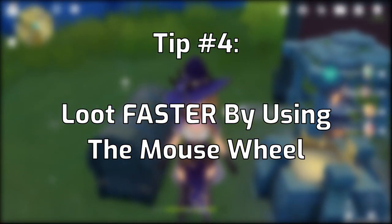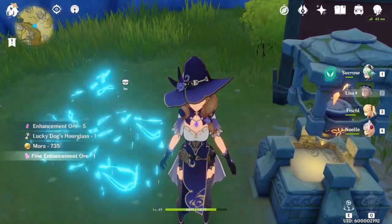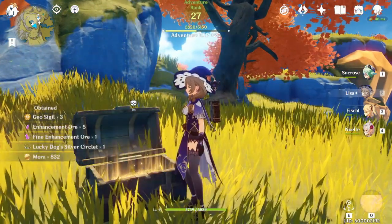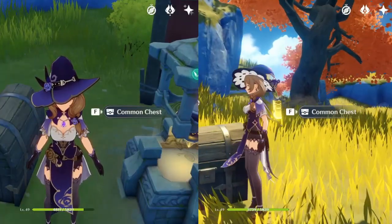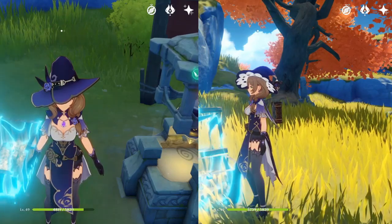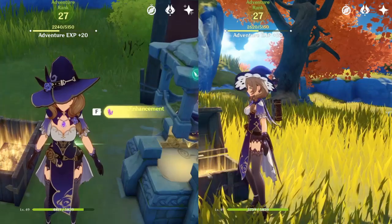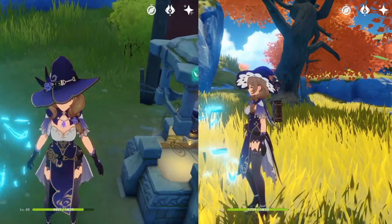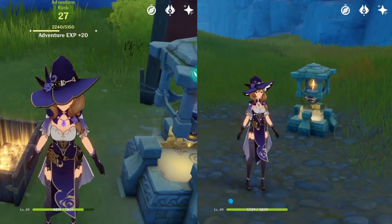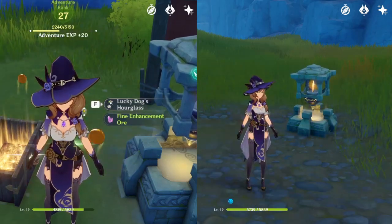Tip number four, and one of my favorites: you can loot faster by using the mouse wheel. You can see here I'm spamming the loot key normally, but if you scroll down before looting, you actually loot faster. Here's a side-by-side where I start looting at the same time — the right side, scrolling down before spamming F, finishes way faster than the left side just spamming F. Here's another example with a chest, and you can see I finish way faster.